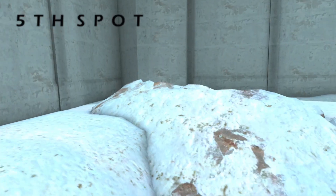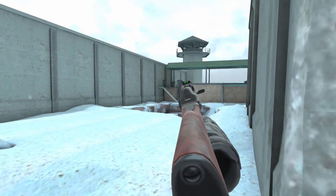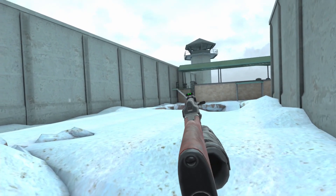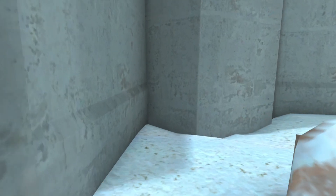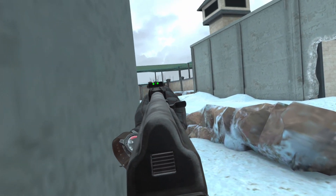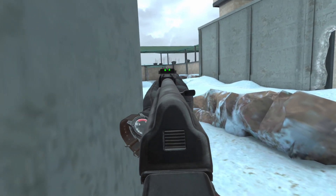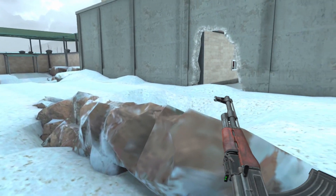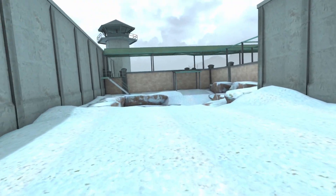Our fifth spot is on this side. If you spawn here and you're defending A, the enemy is usually going to run up that staircase over there. Run over to this corner — you're protected from the staircase and you can keep a watch on the site. It's a nice little spot if their whole team is pushing A and this whole area is exposed and you need some type of cover.